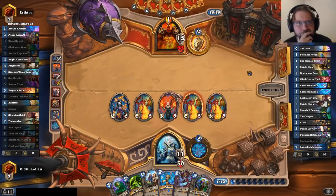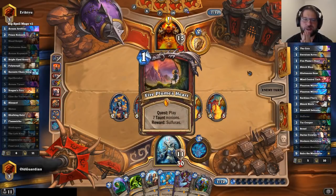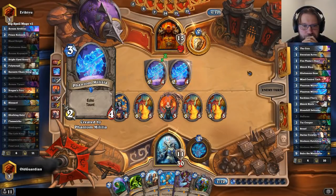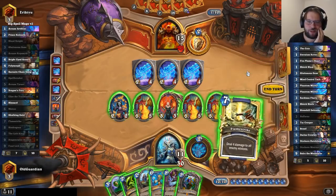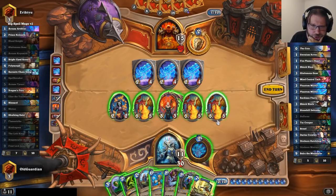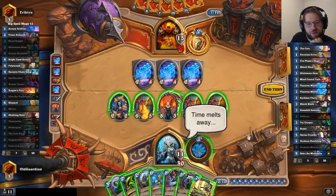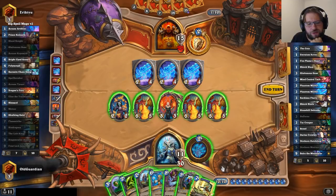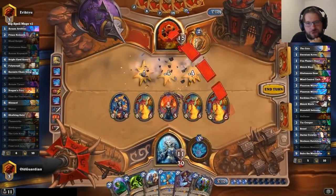How many big spells have I played? I played one Blizzard, one Flamestrike, two Meteors. He has a Reckless Flurry left but no Brawls, so it's time to force that Flurry. We might not get to see the Flurry — oh, Phantom Militia! The plot thickens. I have an option to Flamestrike and push twenty to face so that he can't use Reckless Flurry. He's used both Shield Blocks. Or I can Blizzard and give him a Reckless Flurry turn. I think I'm not giving him a Reckless Flurry turn.